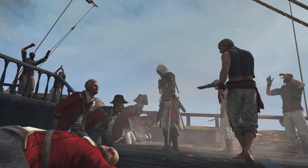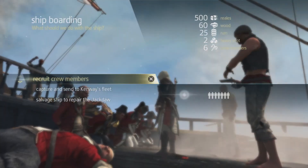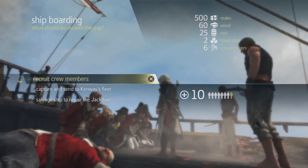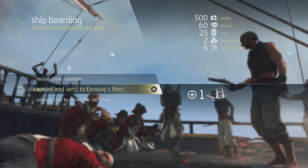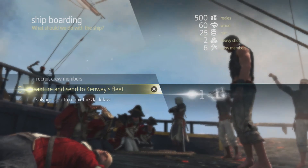Now that we've won, we can see the loot we've gained on the right side of the screen. You have three options for every ship you plunder: release the crew to gain crew members, send the ship to our fleet, or salvage and repair the ship if we took too much damage during the fight. For now, we're going to gain some crew members.